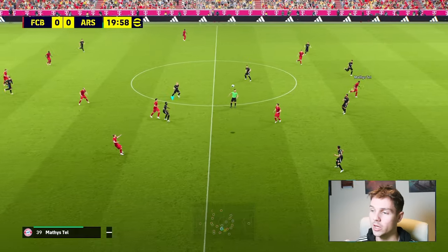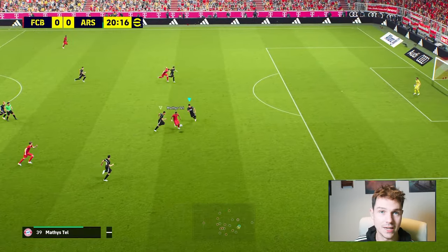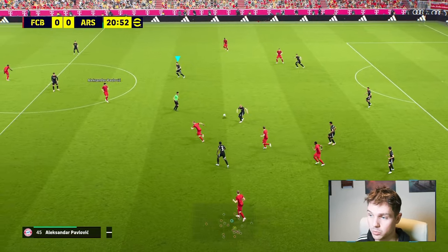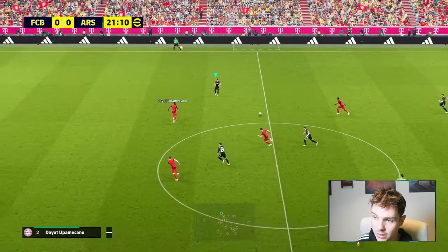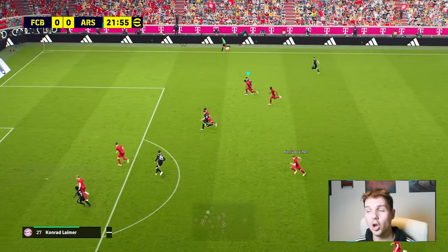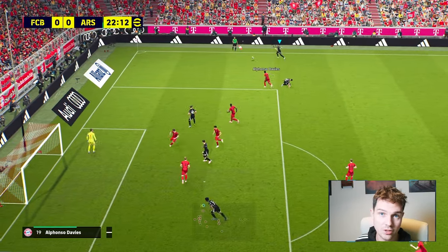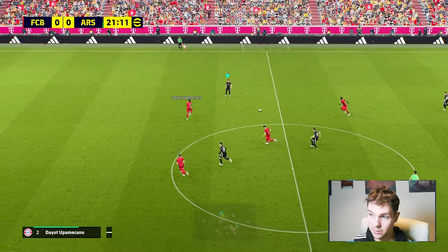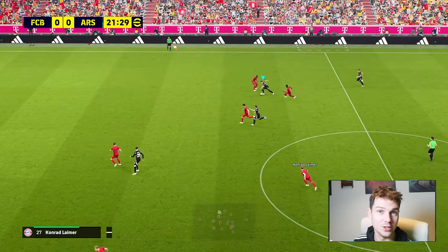Also with this one out on the wing with Martinelli — I'm literally trying to let the ball run through my feet and run onto it, but it switches it into a skill move. The skill moves look improved, and the dribbling looks pretty slick, but all I'm holding there is left on the R-stick to let the ball run through my leg. It actually does a trick instead.